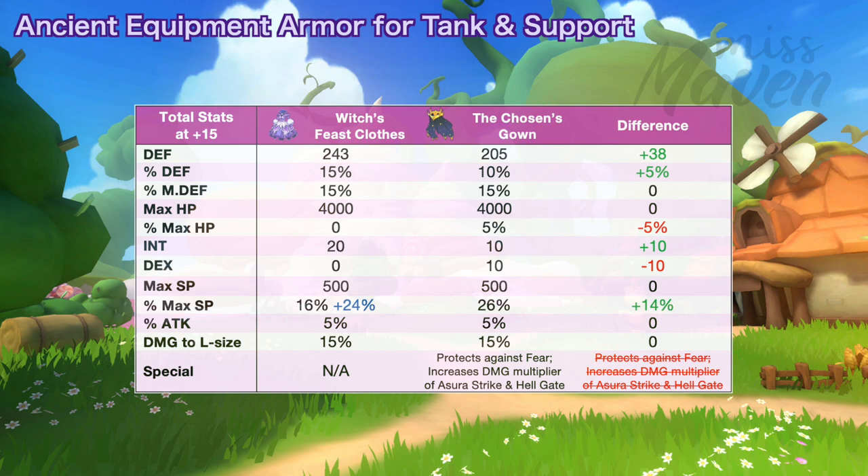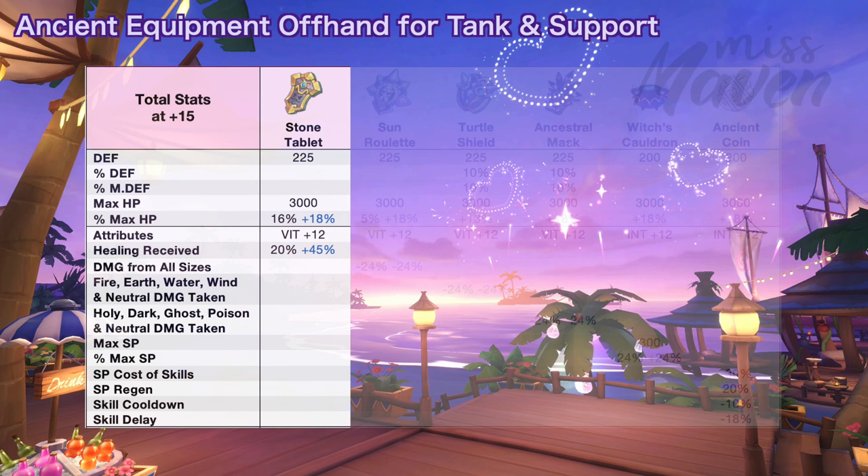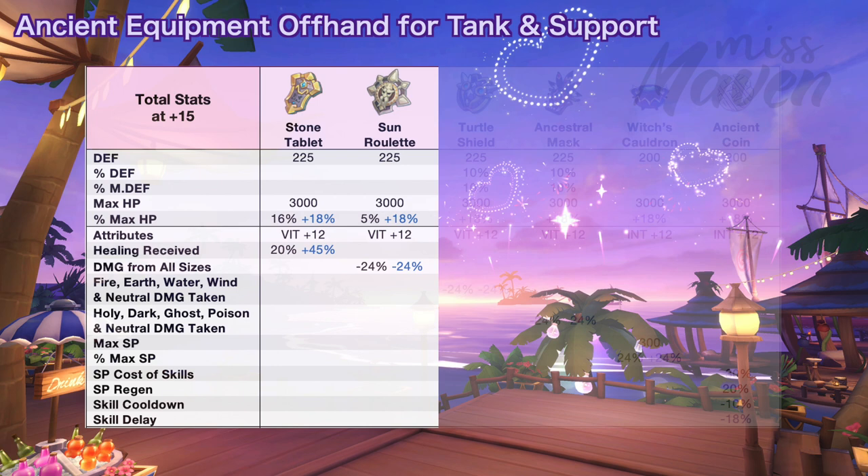The other random attributes that you can get for these armors are as follows. For offhand, these are the options for tanks and supports. First is the Stone Childlet, which increases max HP by 16% and healing received by 20%. These stats can be further increased if you either get the plus 18% max HP or plus 45% healing received random attribute. This is a more universal version of Giant Wing Shield for drop classes that can tank in PvE. Next is the Sun Roulette, which increases max HP by 5% and reduces the damage taken from small, medium, and large size by 24%. These stats can be further increased if you either get the plus 18% max HP or minus 24% damage from all sizes random attribute.